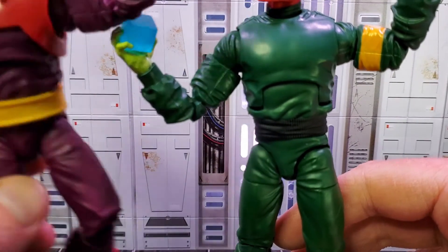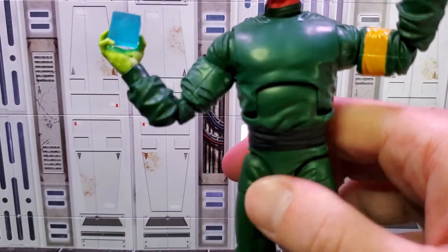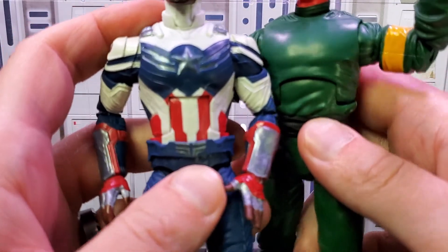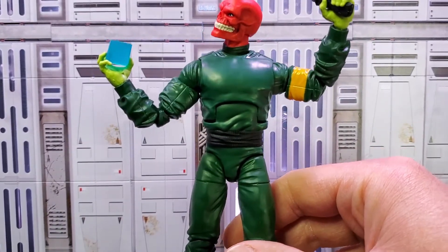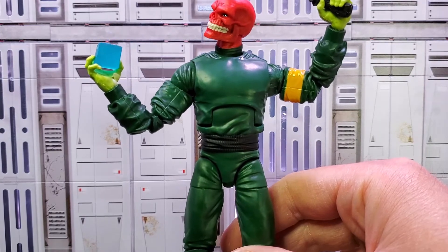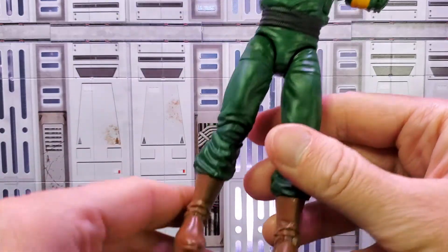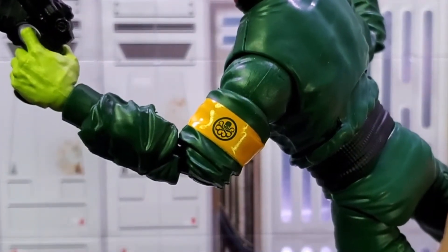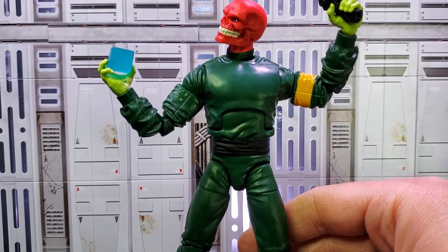Skull has the updated thicker body mold, same as Dormammu — you notice the thicker cut. I actually kind of like the way that looks. I love the way that green contrasts with the face. It's very plain and simple, but it's a nice homage to the classic comic book look. The belt has some nice detail, I love the light green on the gloves, and the boots are really well done. And the yellow armband with the Hydra symbol is pretty sweet too. I really love this figure, but it is a little plain, so I'm going to give the body mold three points.